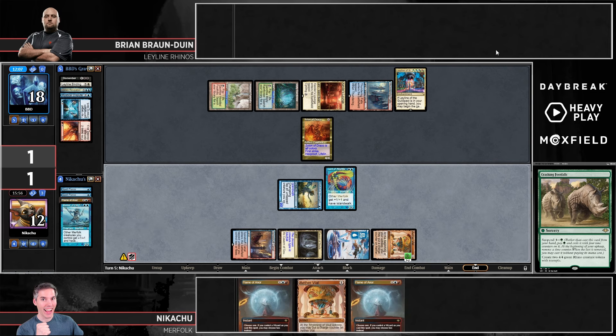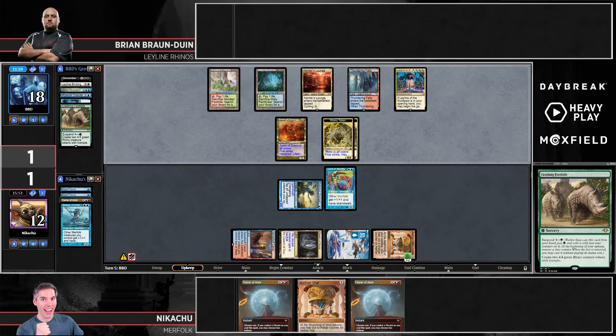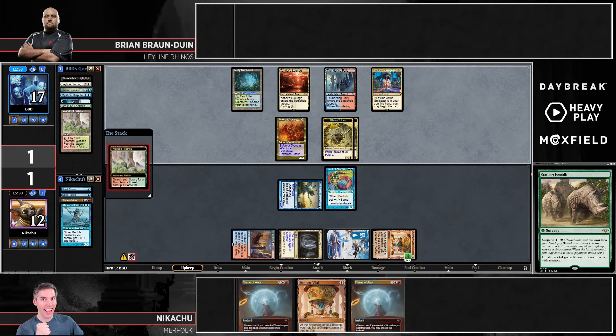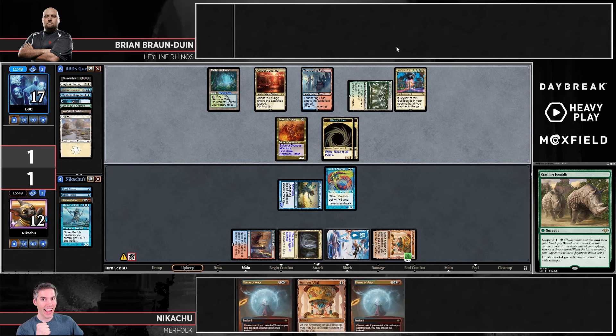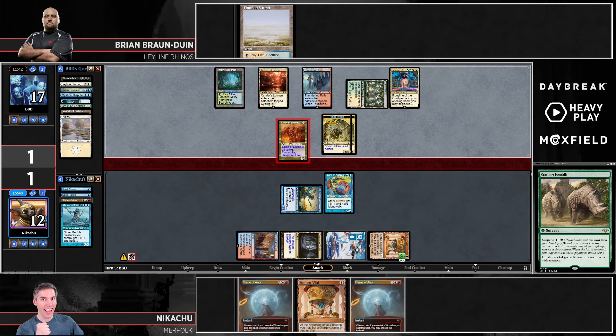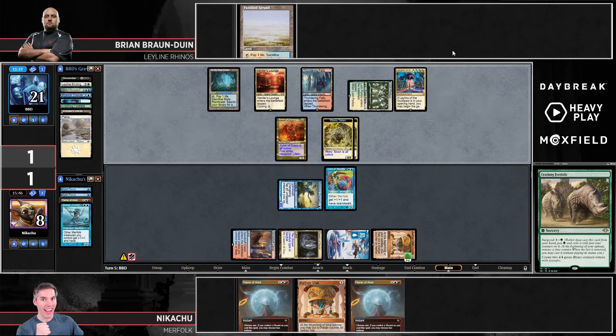Gets extra land out of the way, draws even more lands. Lands for the rest of the game, probably. I think Nikachu could demonic tutor instead of draw every turn for the rest of the game and probably still not find a way out. The Vial — are we staying on two? Are we going to upkeep Flame of Anor? At this point it's just lethal on board with how things currently stand.